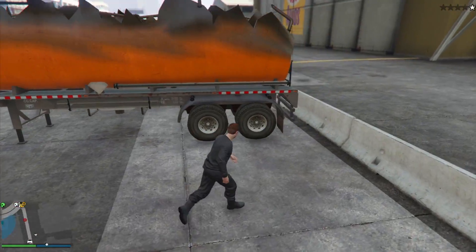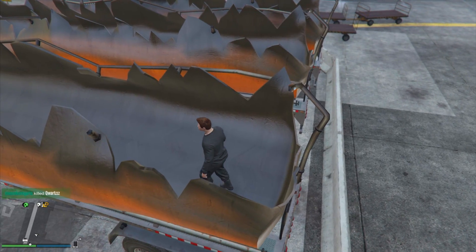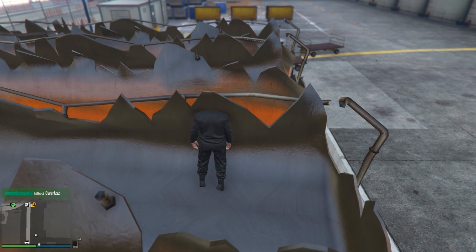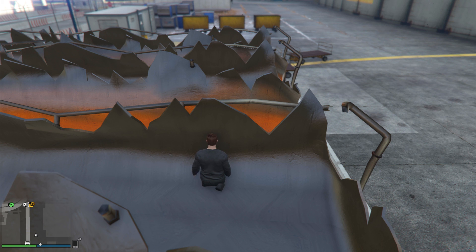And once you've done that, you want to climb inside any of these fuel tankers. This should work with any of them and you want to stand anywhere alongside the wall as well. Now in case you guys didn't know, once you've blown these up, the walls themselves, the actual metal sheets, are no longer solid. So you can completely walk through them and use this as a glitch.